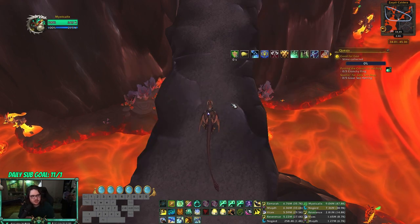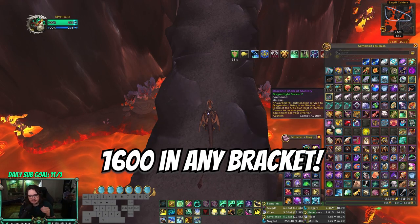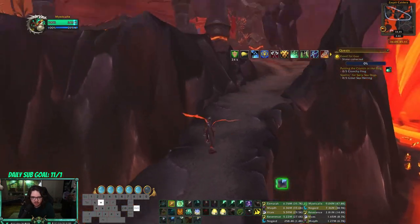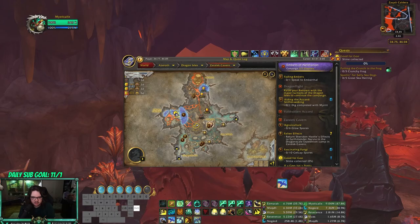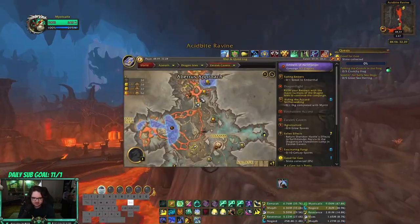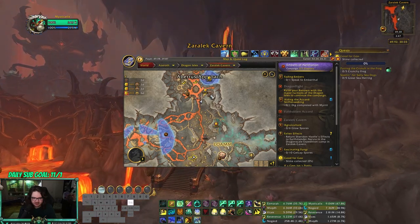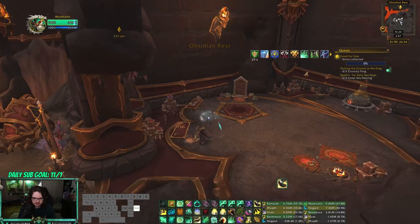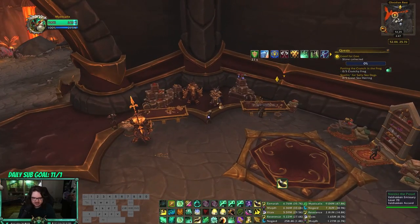As soon as you hit 1600 rating, they're gonna mail you this. Then what you're gonna do is go all the way over here to the new zone — PvP players probably haven't been to the new zone yet — and fly all the way to Obsidian Rest.